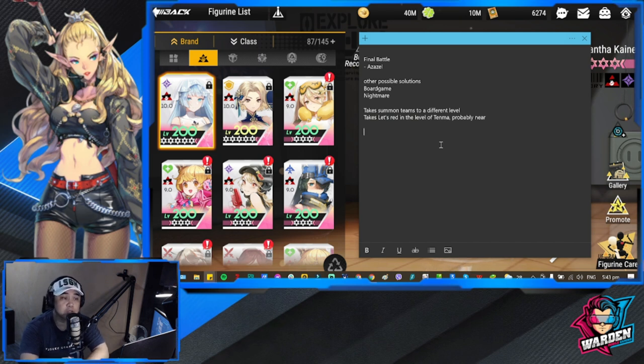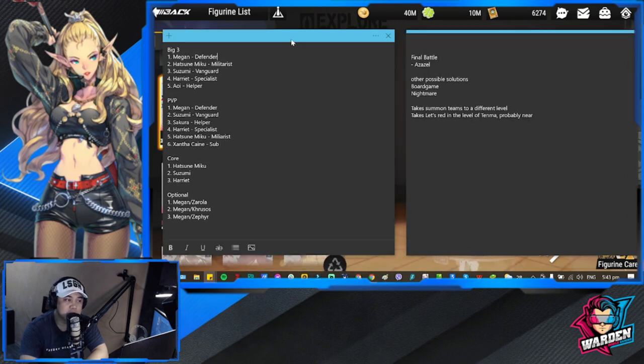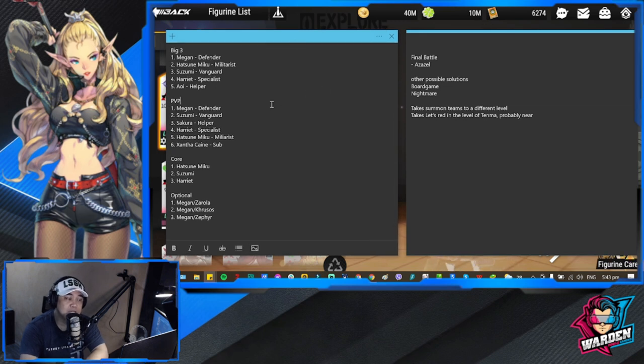Summon teams are going to be here to stay, thanks to Hatsune Miko, though they are still very much an experimental team at this point. I hear they are being sought after in other servers, but we still have to try it out in our own. With a limited number of figures in global right now, this lineup should do. As the game welcomes new figures in the future, summon teams will only get better — I only see them going up from here.